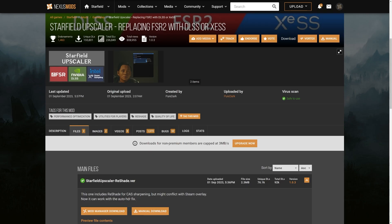If you're still having issues despite already changing your settings and you have an NVIDIA GPU, I'd highly recommend installing this mod for DLSS. You can find the link in the description — just follow the directions on the page and it will automatically replace the FSR2 upscaling with DLSS, which should help you a good bit.